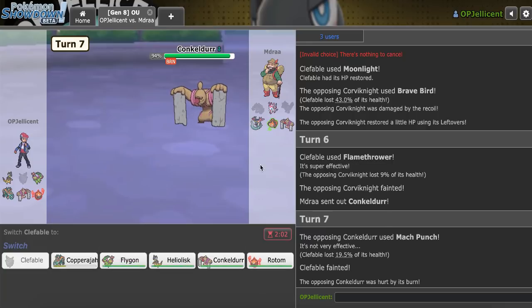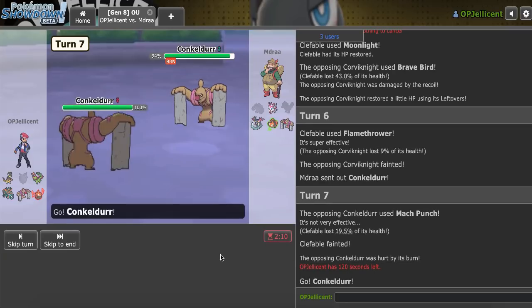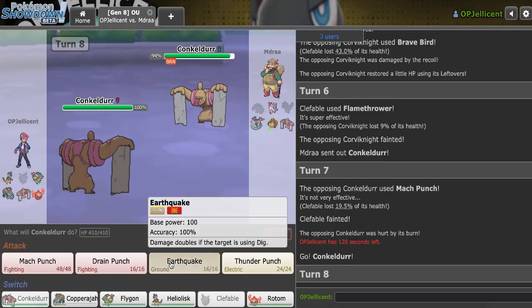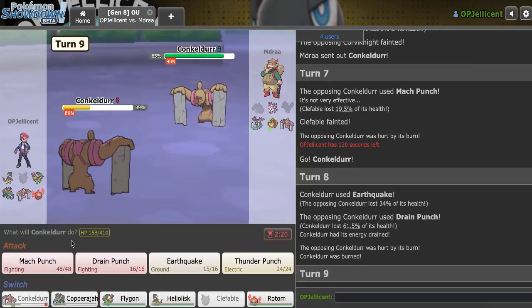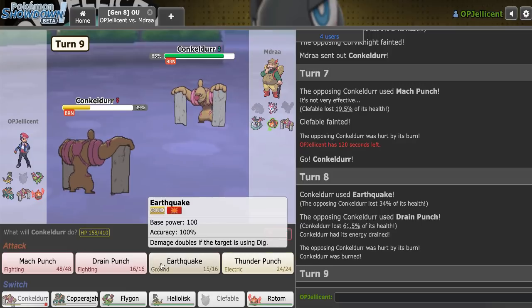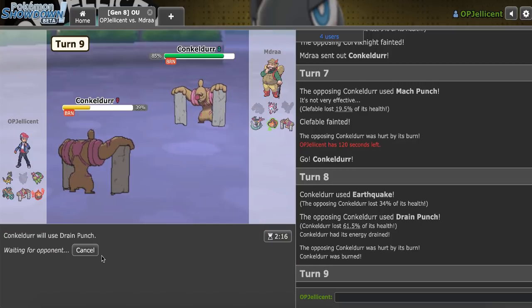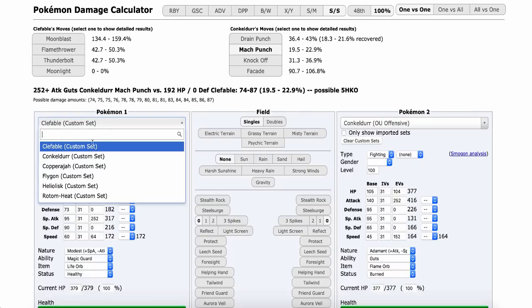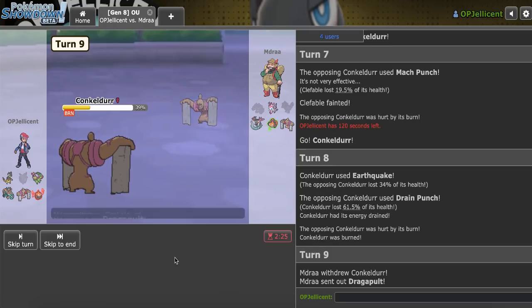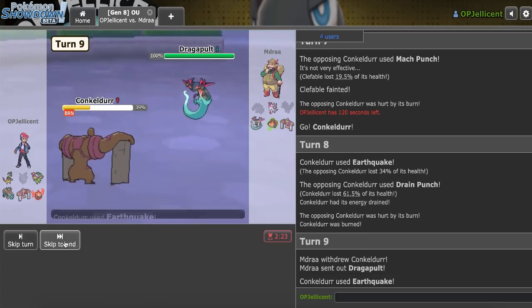I want to keep Rotom-Heat healthy just in case against Sylveon. I'll go to Conkeldurr instead and Drain Punch immediately — actually Earthquake's probably the better play. It wasn't the better play — let's Drain Punch now. I'm not in range of Mach Punch. Yeah, I'm going to Earthquake as Dragapult comes in — I didn't want this coming in.